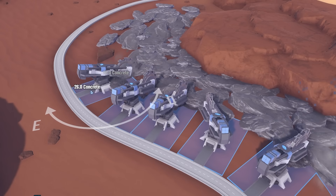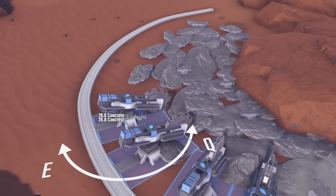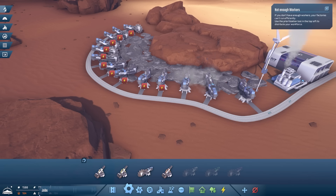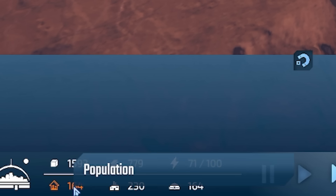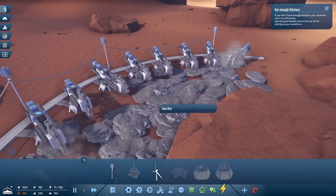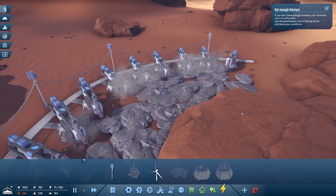I'm going to increase my iron mines - just go all the way along this edge. We want all the iron we can get. There were two problems: we've run out of power up here, and we've got 230 jobs but only 146 workers. Now they're all mining which is great to see, but we really need to increase our numbers.